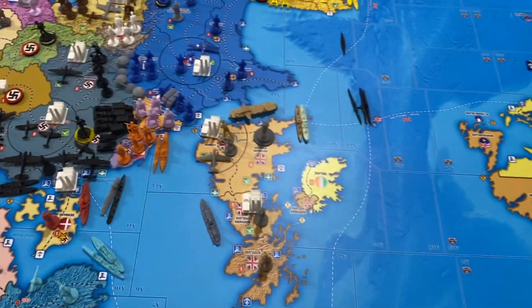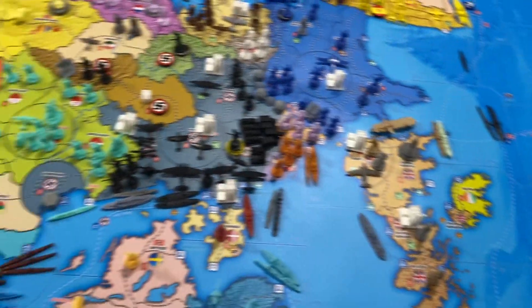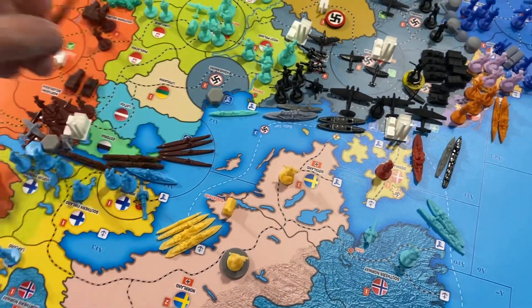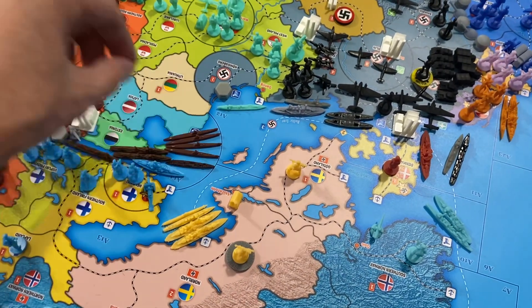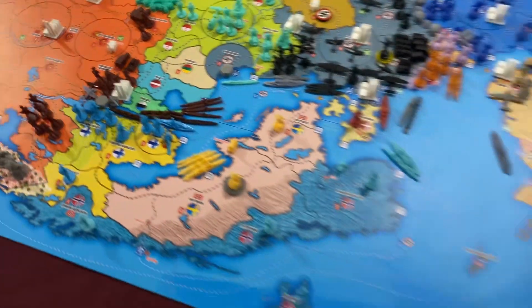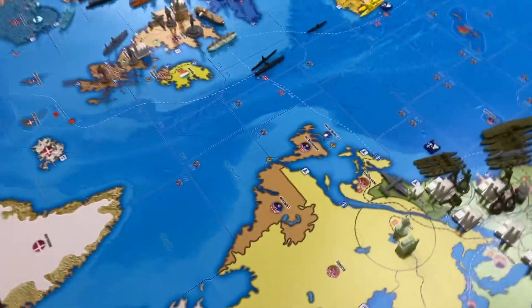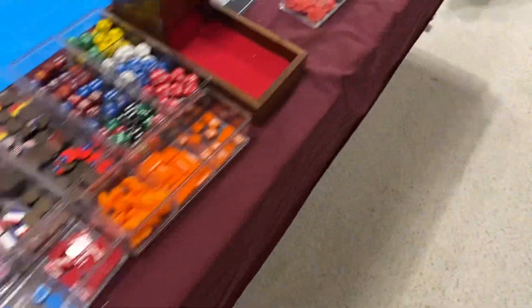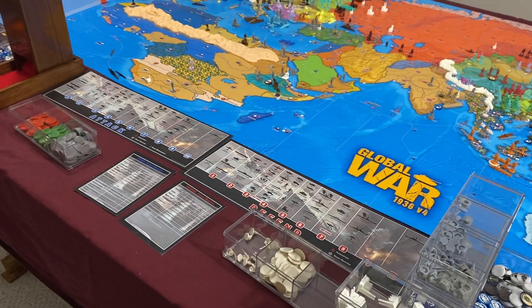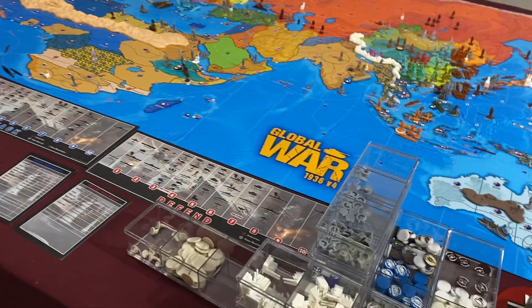I forgot to move these ships — we'll move them three spaces and they will go here into A14. So we have four fleet subs, a torpedo boat destroyer, two destroyers, and one light cruiser. That is it for the USSR. Next up will be Japan turn four — take care and see you later.